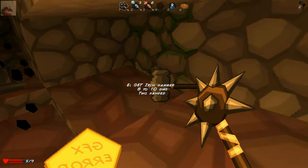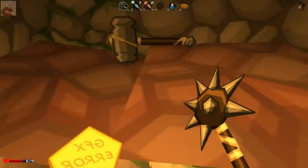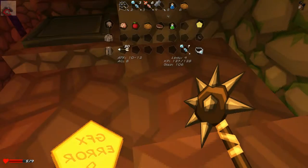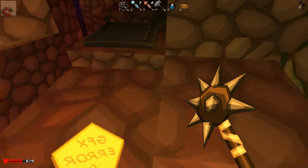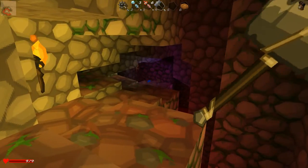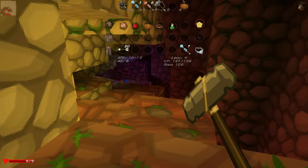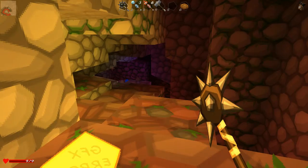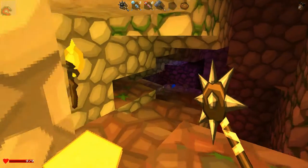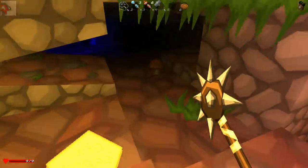Get Iron Hammer — eight to ten damage, two-handed. I don't know. Let's equip it just to see what it looks like. Iron Hammer, let's go. That must be illustration — I don't want that. If it did more damage it'd be better, but it doesn't. Maybe it does knock back. Let's go this way.